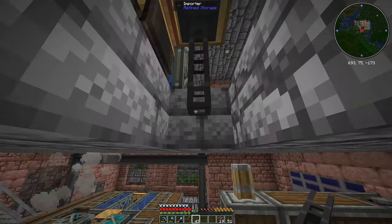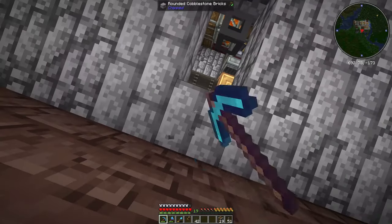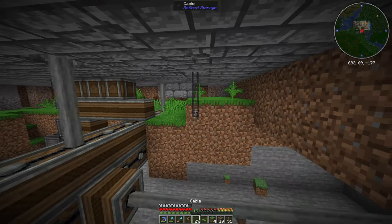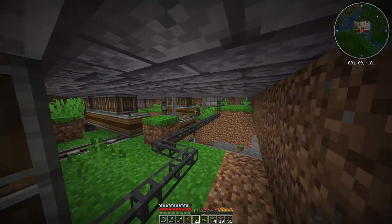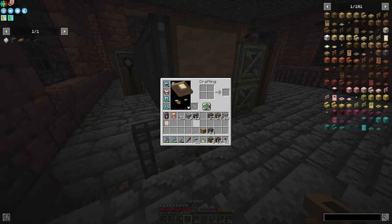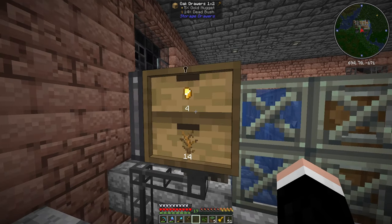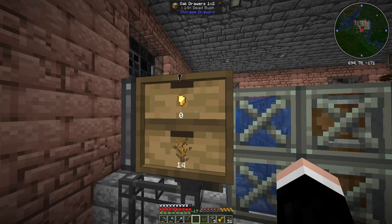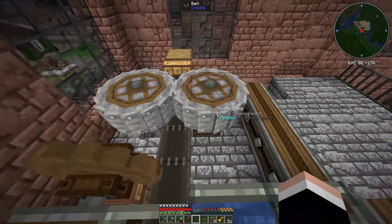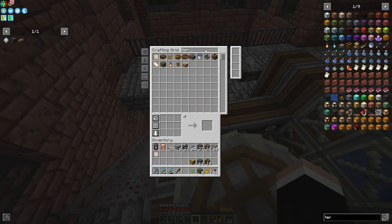Next step is connecting this to our storage network - that should be fairly easy enough. Just go like this, go down right here, just like that - it's all connected. Let's see if we have dead bush. We don't - so I added the speed upgrade. There we go, we're getting gold! Whilst this is draining, we should see dead bush in our system - yes we do. This is working now. All we need is terracotta but I think we're all out of terracotta.